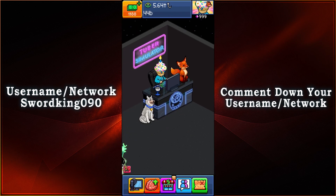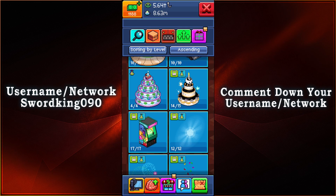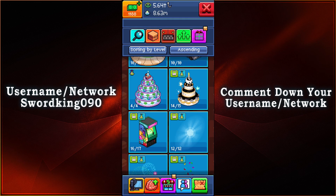The first item would be a cake with sparklers right there. Now isn't that neat? It looks oh so delicious. Next item would be Gobble as an arcade game. I would love to play some Gobble right there just so that we could get some tickets.